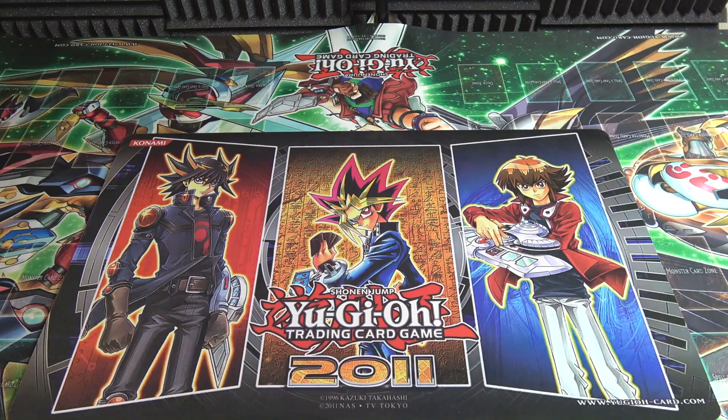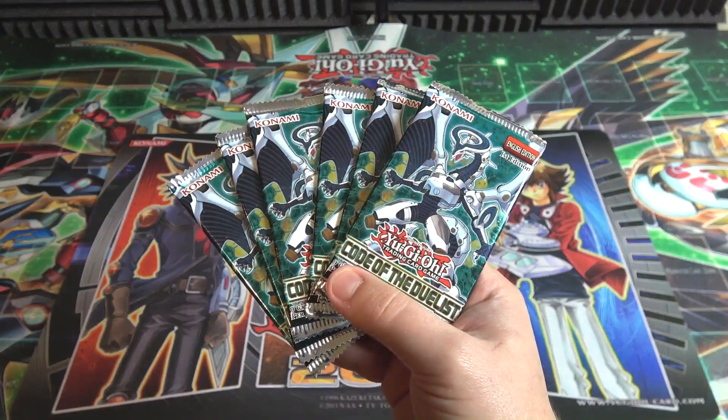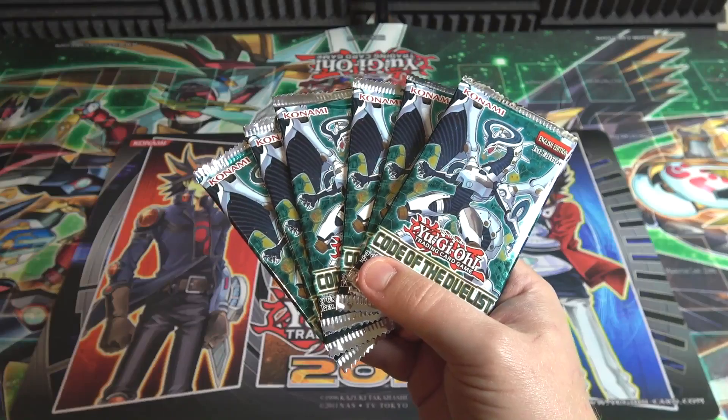What's up, everyone? This is Cyber9, and today we have just kind of a random opening for today. Gonna open up six packs of Yu-Gi-Oh! Code of the Duelist. Let's go ahead and see what we can get.